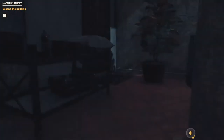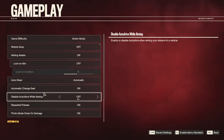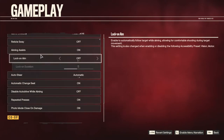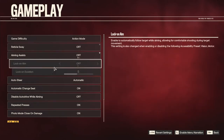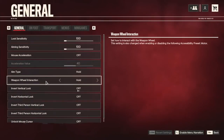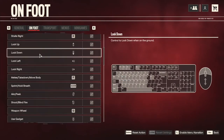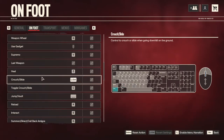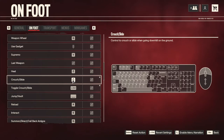Left control is crouch but I have to hold it — I don't like that, I like to toggle crouch. Let's fix that real quick. Going into gameplay settings: aim assist should be off. Looking for how to change crouch to a toggle. Found it — toggle crouch is bound to C. I'm going to change the binding to left control, and C can be something else. There we go. That should fix it. That way we can be sneaky sneaky.